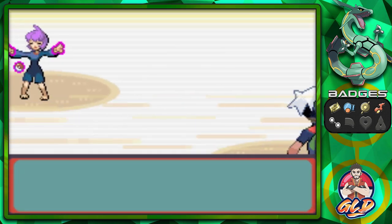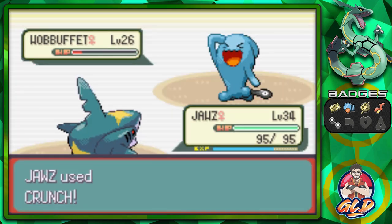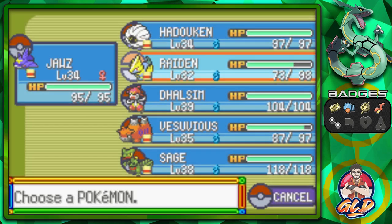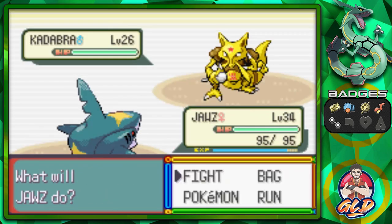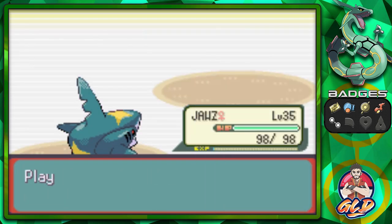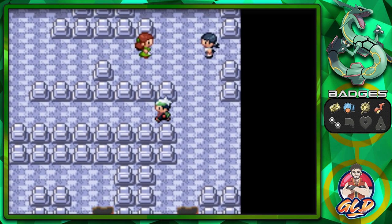Here we go taking on a Psychic and she's coming out with her Wobbuffet. As many of you already know, Wobbuffet is kind of like a punching bag — and like a real punching bag, it bounces back hard. That's basically the whole concept behind this Pokemon's creation. Crunch attack for the win — Joust reaches level 35!